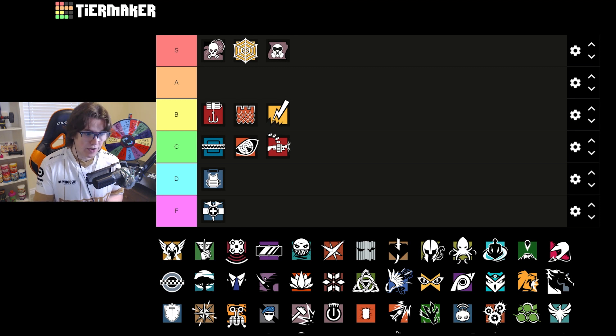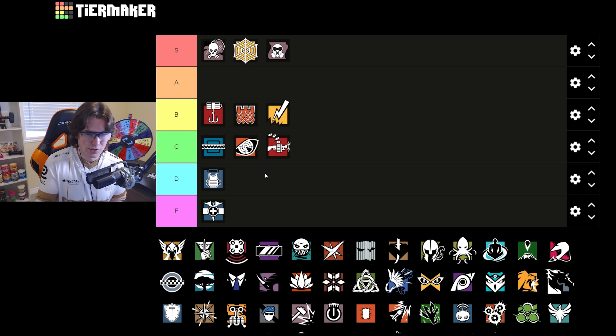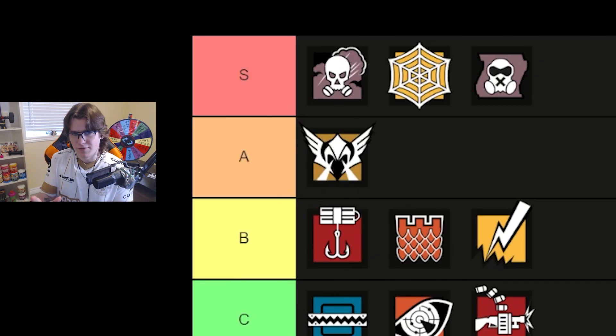Valk is a fantastic operator — S tier on most maps, super strong. On Clubhouse though, not so much. You could put cams in the kitchen hallway or kitchen on basement and try to get a nitro kill there, but similar to Pulse, people are kind of used to this. You can just bait out the C4s. Even running IQ, you don't need her if they're running Valk — it's pretty easy to find those Valk cams. She's decent on this map but not S tier as usual. I still think Valk cams are super strong, so Valk is A tier, probably lower A once we fill it up.